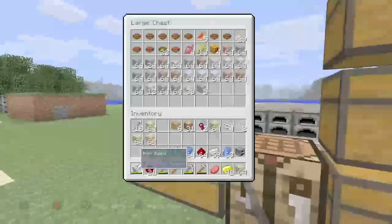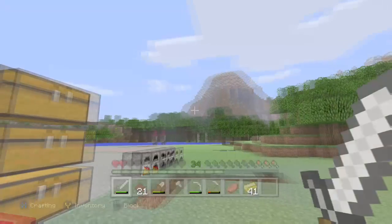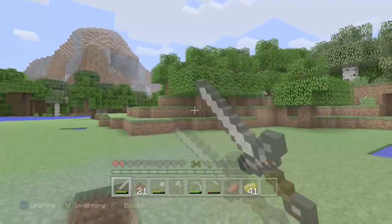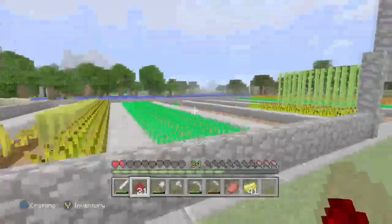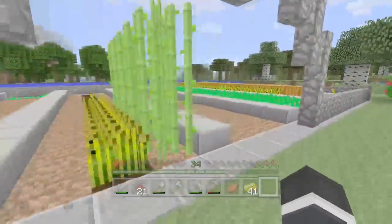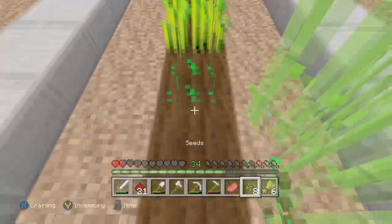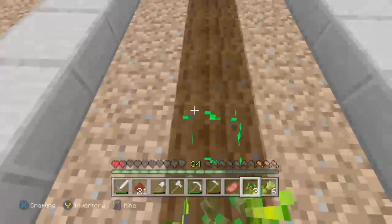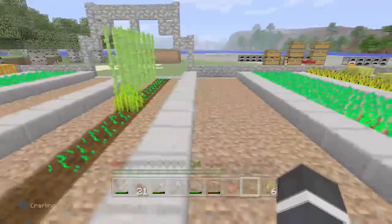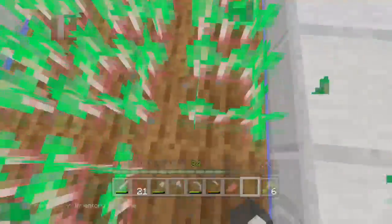Everything I've put in this chest is what I'm going to be using for my house — it's going to be quite modern. I also need to get a lot of trees, a lot of oak. I've made this between episodes — it's basically a regular farm. I've planted some stuff as you can see and I've got every valuable on there. This is going to be wheat here, sugar cane over there, potatoes here, and carrots here, and all on this row are beetroots.